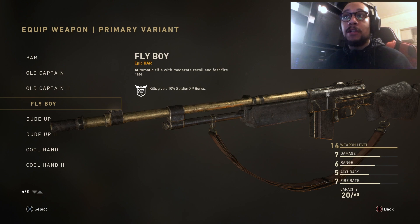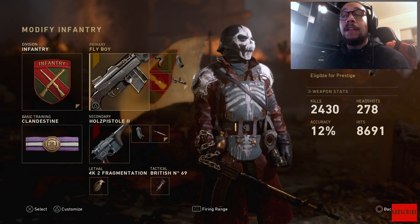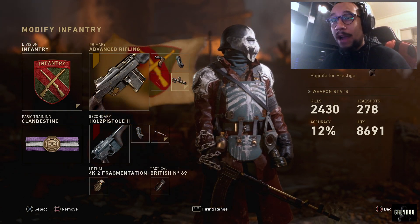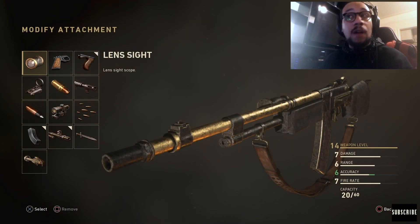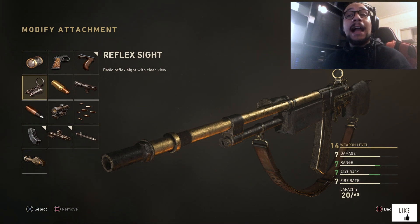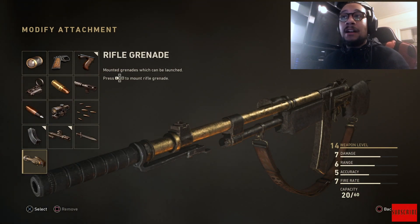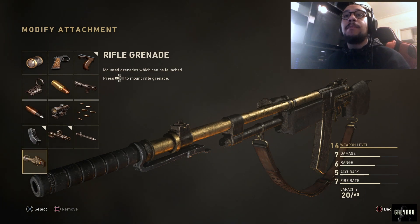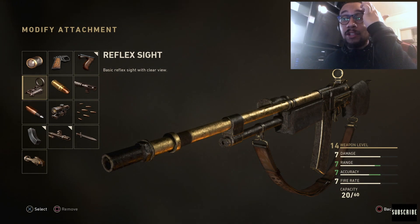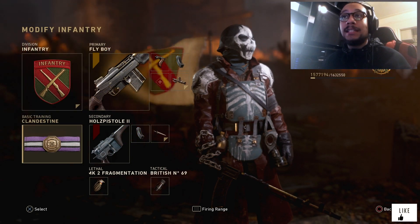Let me show you a very good class setup. I highly recommend Infantry Division with the BAR Fly Boy. I usually like to run it with Grip, Extended Mags, and Advanced Rifling. For the optic, I usually run a Reflex Sight, but if you're comfortable with the iron sight you can swap that out for Rapid Fire, a Bayonet, or a Rifle Grenade — those are always fun. I'm going to take the Reflex Sight off right now to show you the iron sight in the firing range.